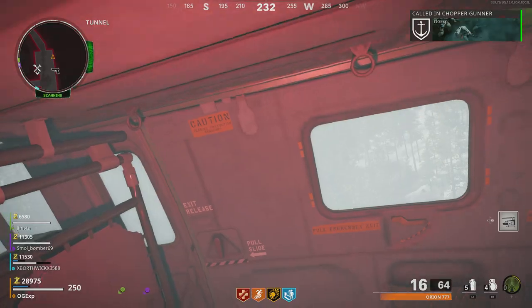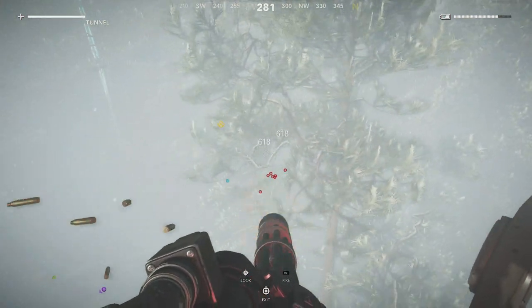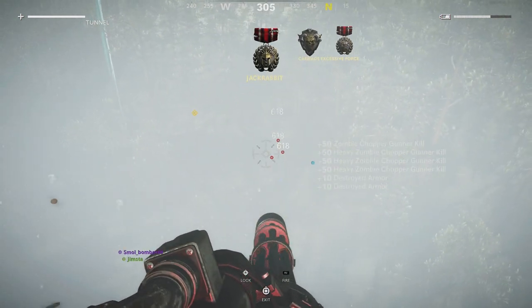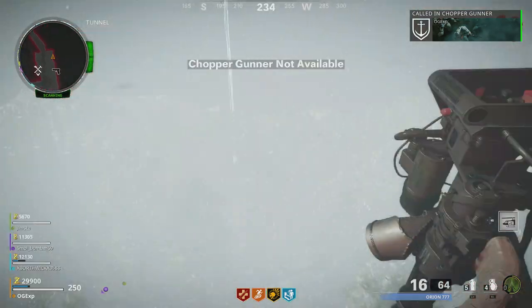All you need to do is go into your chopper gunner and shoot up a bunch of zombies or kill a whole bunch of them. What you need to do is exit that chopper gunner before it automatically exits you out. Once you've done that, it actually gives you a second chopper gunner to use — and that is exactly how you duplicate the chopper gunner.